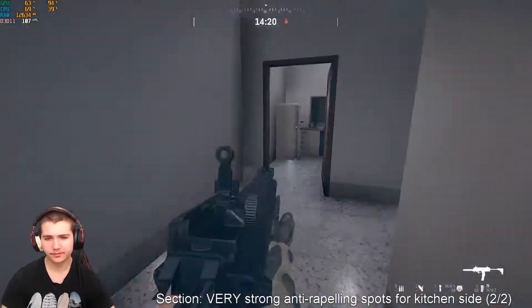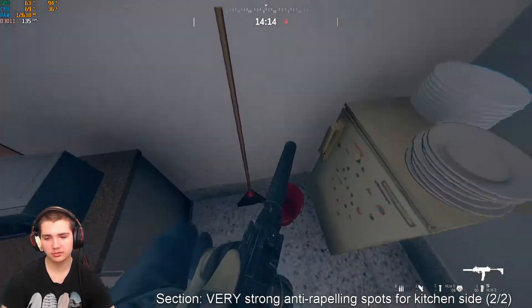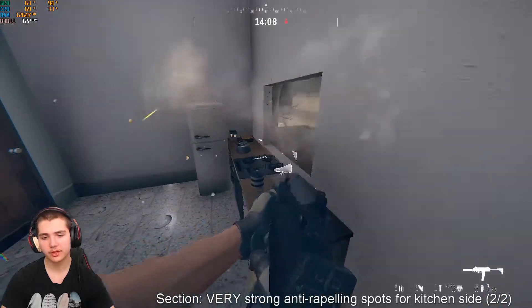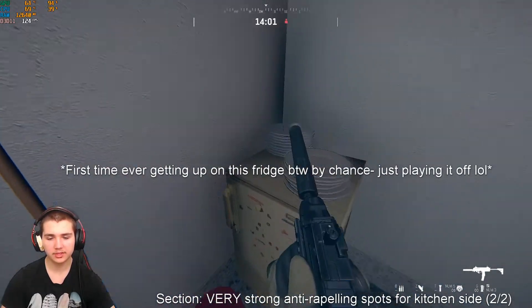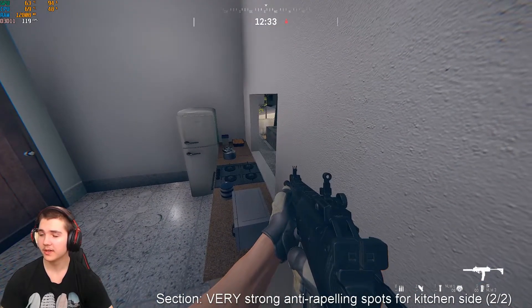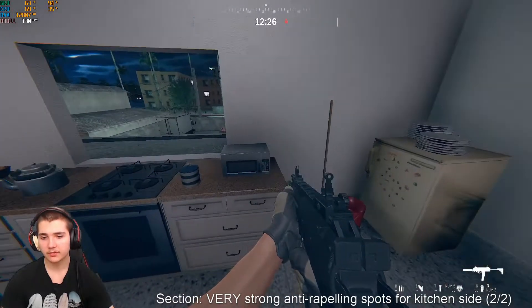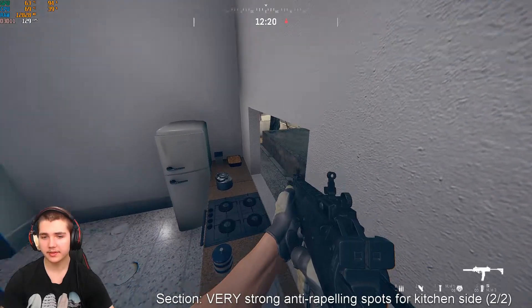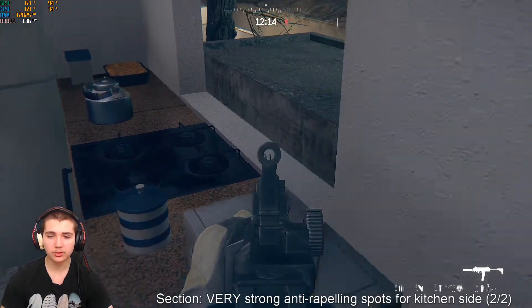Up here on the second floor in the kitchen, it's extremely common for attackers to rappel up this wall. What I like to do is sprint and run on top of this paint bucket to get up on this little fridge area. That's why it's so important as an attacker to be careful of this kitchen window — you can get clapped. As a defender, be aware that if attackers shoot out your window, they can just pop a nade in from the ground or wherever, so don't stay there too long.